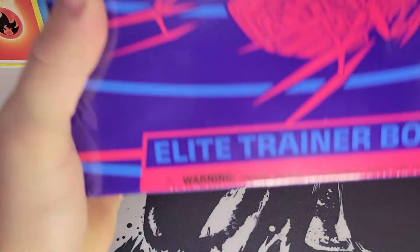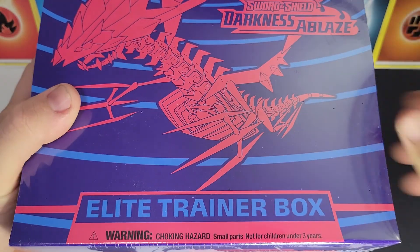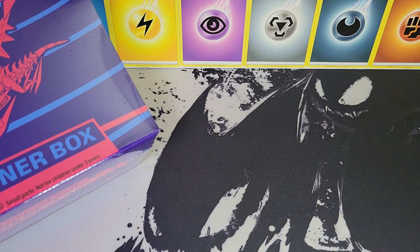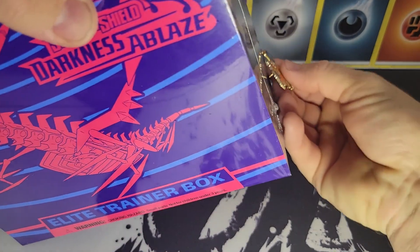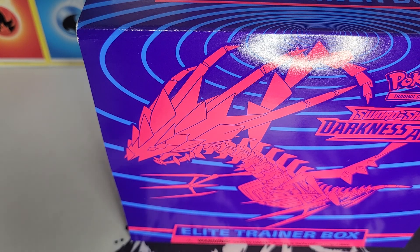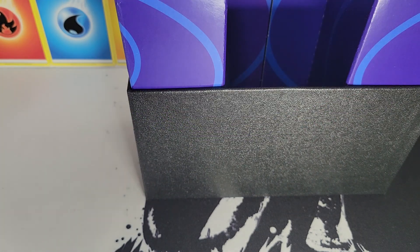It's hump day and today we're going to open up a Darkness Ablaze ETB — we have yet to open one up on the channel and it was about time. Not only that, we'll also have four packs from Lost Origin. Hopefully we can pull an awesome card. Welcome to another episode of Bacon Pokey Dad. We have a Charizard pin and we're going to Charizard hunt today. We have pulled a Charizard from this very set before, actually from a sword and shield premium collection box that came out a couple years ago.